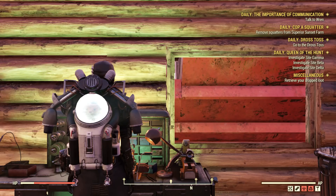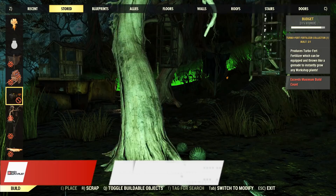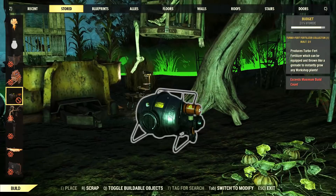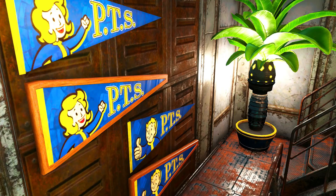Moving forward, there are a few camp bugs which are quite concerning too, such as placed items duplicating themselves. I logged in to find out that all my outdoor items had been duped and placed into my building mode stored category. It's weird because all the items inside my brotherhood towers were not duplicated, only the ones directly placed on the ground. These are only a few examples — there are many more issues to be fixed, so let's all hope for more hotfixes before patch 26 hits the official servers.